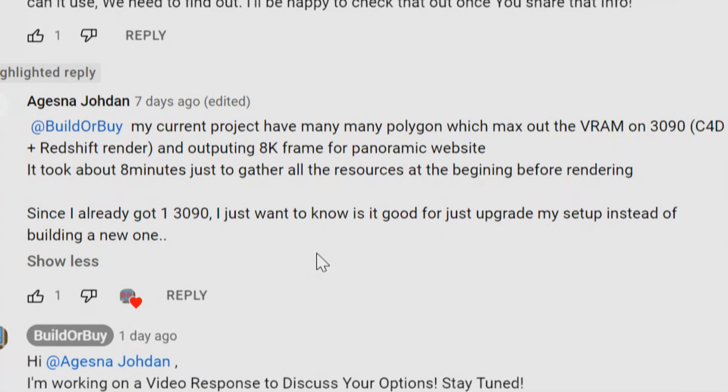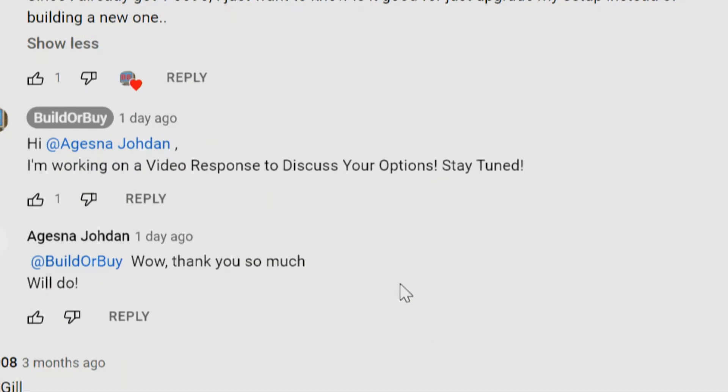Should he build a new one? My suggestion is we go two options. I'm working on a video response to discuss those options. Now we've read the conversation, we need to outline and define the problem and the solution. The problem is, number one, the render. We need to look at the specs for the applications and the hardware currently in use. There is an upgrade path, but I don't think it will get you to where you need to go. You do not have enough PCI Express resources. Let's take a look at the application specs first.